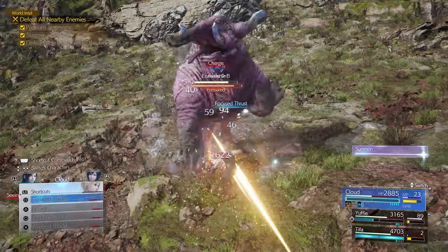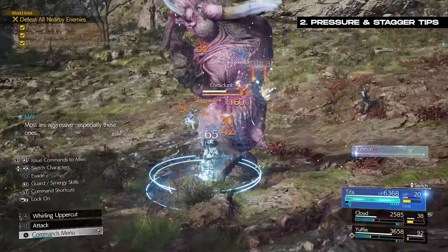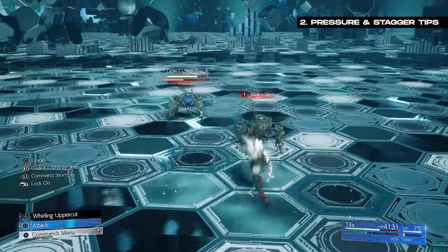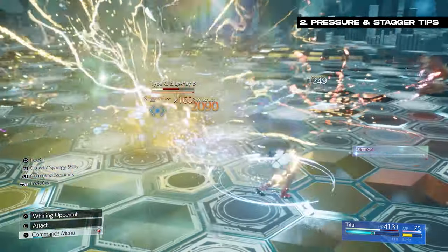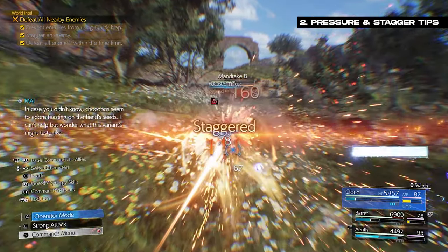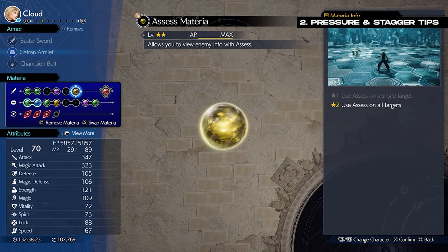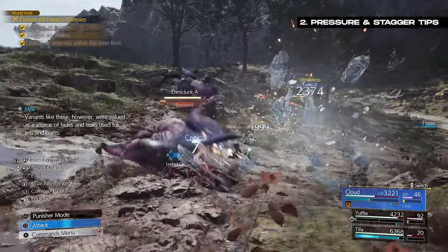The Stagger System is where you put an enemy into a down state, receiving a damage multiplier bonus for all damage dealt during the stagger window. You can even increase the window and the bonus damage with various skills. The best players will look to stagger enemies as quickly as possible, and the easiest way is by pressuring them. Pressuring an enemy puts them in a pressured state where their stagger bar builds up much quicker, shown underneath the health bar in orange. Once filled, the enemy becomes staggered. Each enemy has its own pressured mechanic, which you can find by using the Assess Materia to scan them — the most common method is hitting them with their elemental weakness.